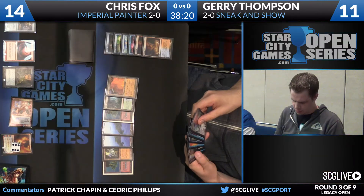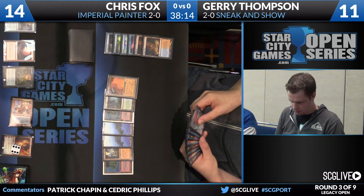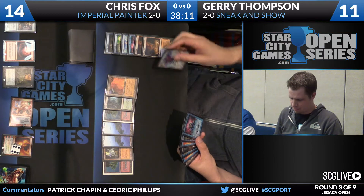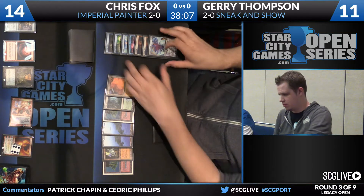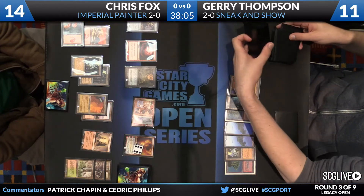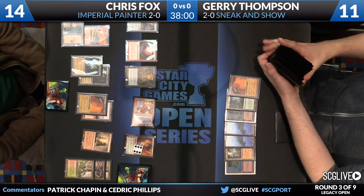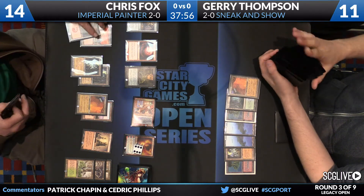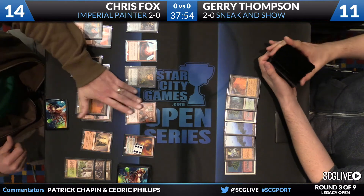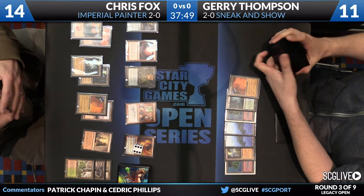All Thompson's looking for right now is a copy of Sneak Attack — maybe cutting one is going to come back to hurt him here. Looks like it may be time. Thompson does discard Emrakul to hand size. Now it's time to shuffle everybody back in. I kind of like the proactive discard Emrakul, just send Chris Fox a message — let you know where I'm at. Like, let's just call a spade a spade: you know what I'm doing, I know what you're doing, now let's play some Magic.